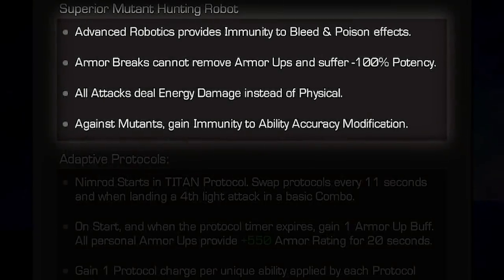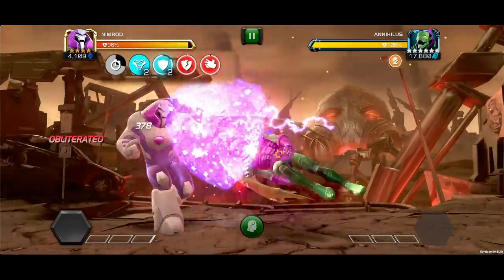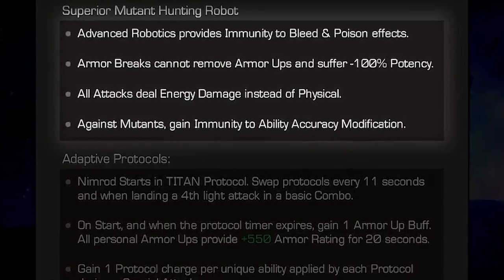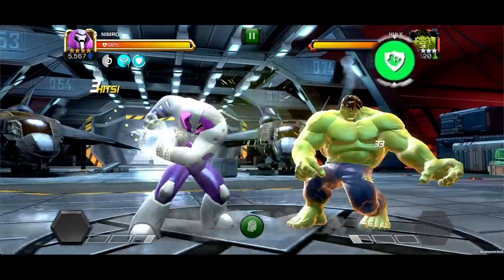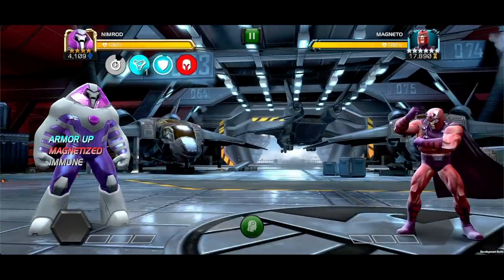Nimrod joins the contest with Bleed and Poison Immunity. Also, Armor Breaks cannot remove Armor Ups and they suffer a negative 100% potency. All of Nimrod's attacks, from basic to specials, deal Energy Damage instead of physical, giving you a way around physical resistance on Champions and Nodes. When fighting a Mutant, he gains Immunity to Ability Accuracy Modification.